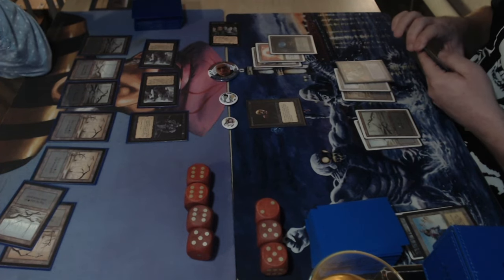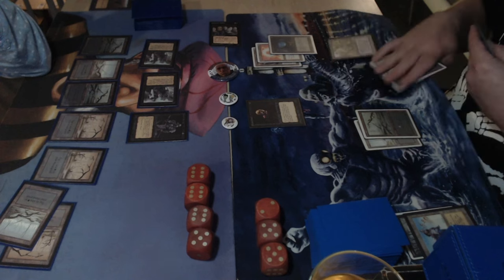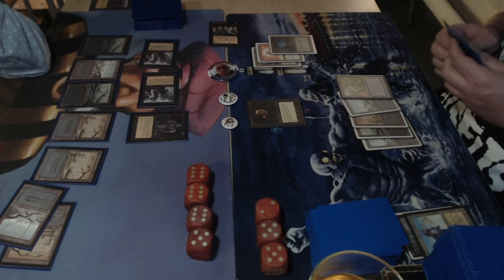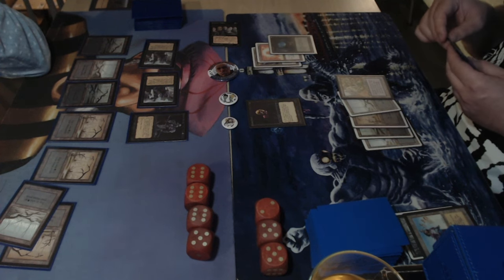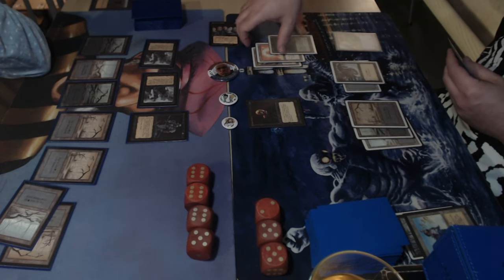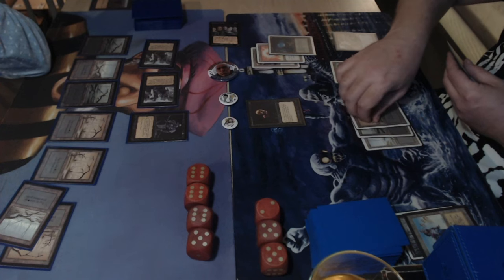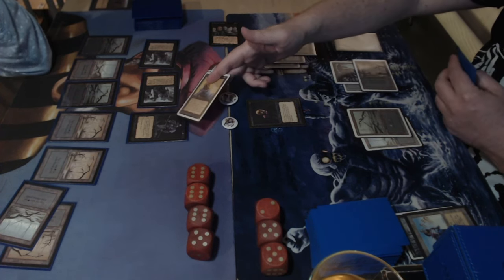Perhaps Dedek now has reason to use that drain life on the hypnotic specter and then attack for one. Michelle has three cards in hand while Michelle has none and no card draw in his deck, which is tough. Dedek flicks through his cards — three cards in hand.